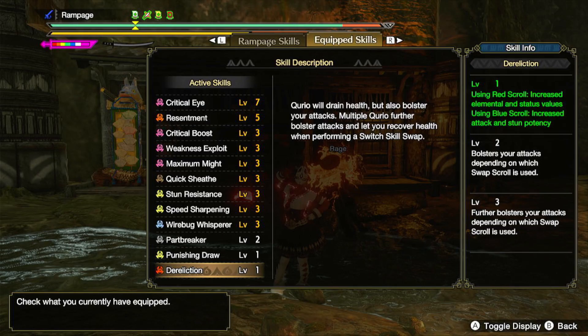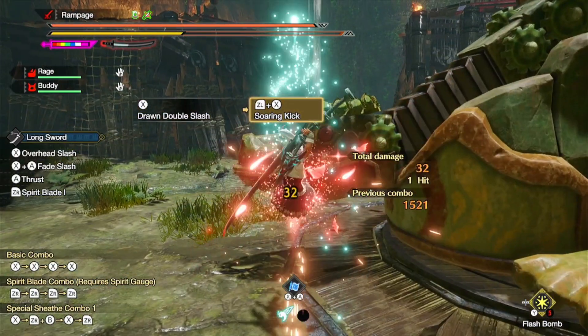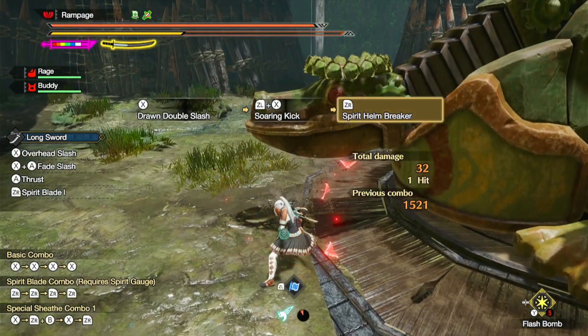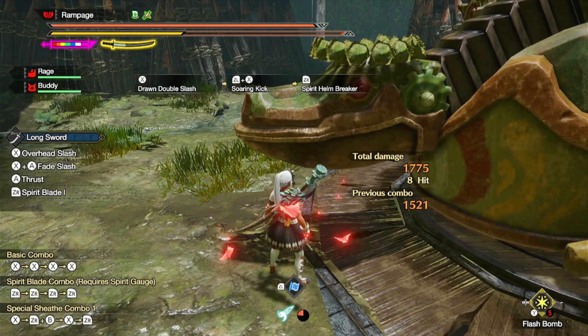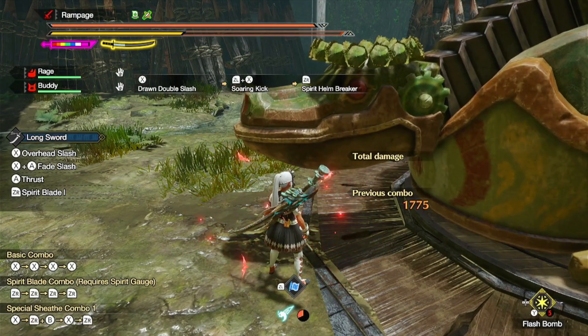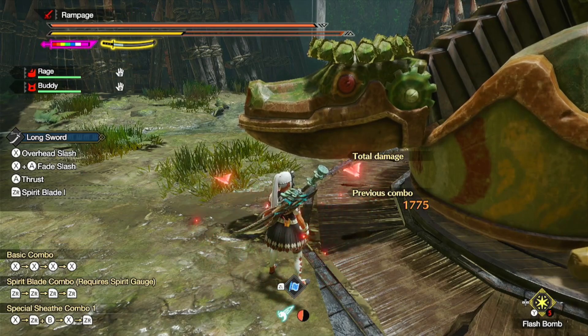Now this build is pretty much the same except that it switches Attack Boost level 5 for Resentment level 5, and we add in the skill Dereliction at level 1, which is a new skill with Sunbreak. And as you can see we did 1,775 damage — that is an increase of 78 damage or 4.6% more damage.